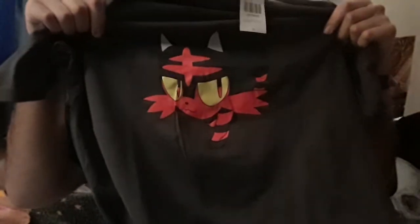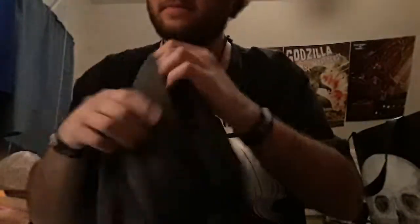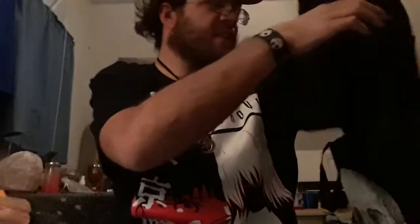Moving on to Hot Topic — I got this, which is $20.90, and it's Litten from Pokemon Sun and Moon. I also got this really cool Tokyo Ghoul shirt which says 'What's 1000 minus 7?' — which is a torture method from the show, going from the first to the second season. That one was $20.50.